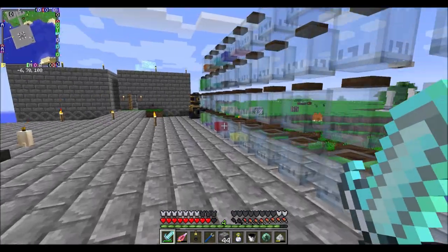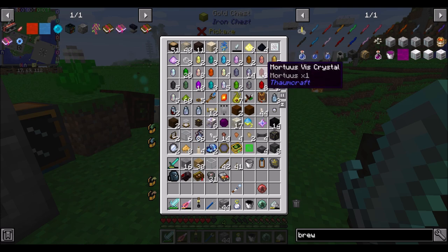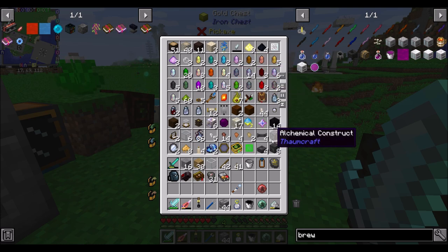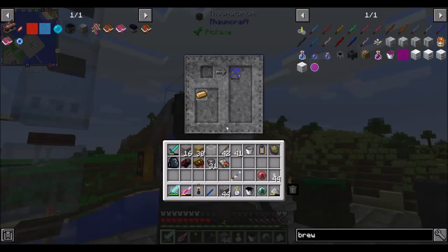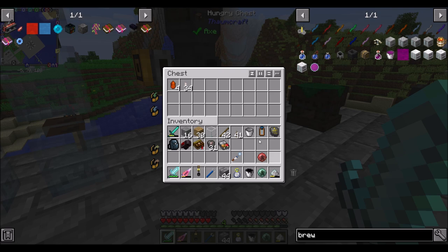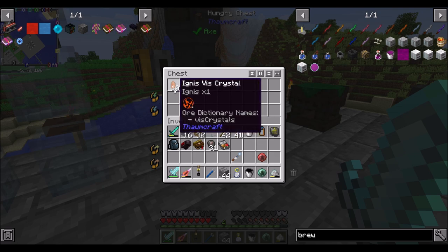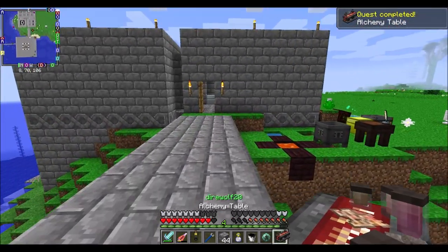Now we go craft this out here. We're missing a couple fire shards. We've got one, so let's get the quartz slivers — I'm sure we've got some fire aspect in there. Let's get 10 of them. We're going to want ignis, and as a reminder, these are in alphabetical order. I'll put the other quartz slivers in here so we'll have them handy for when we want to make things like this. Hooray — alchemy table complete!